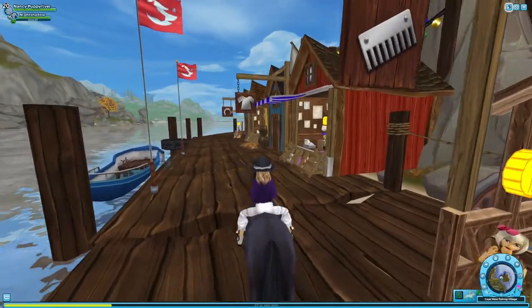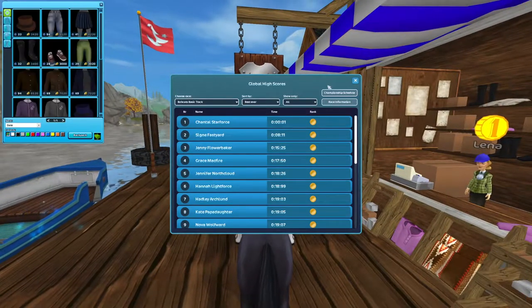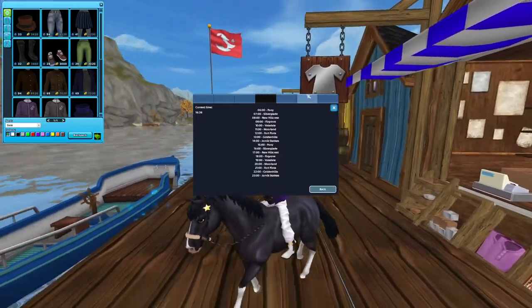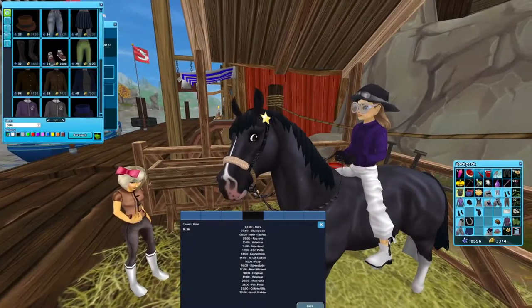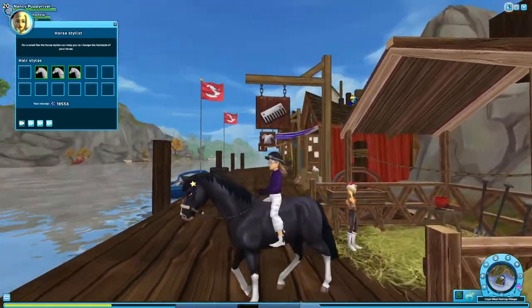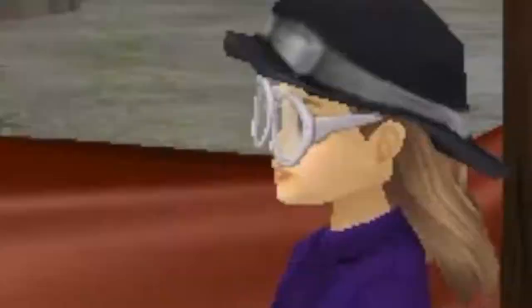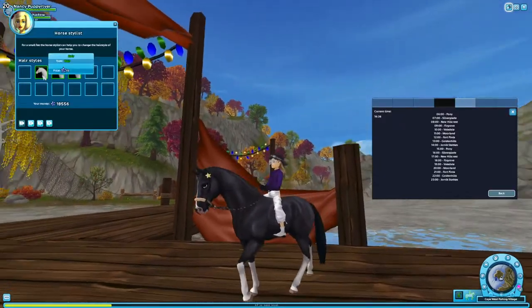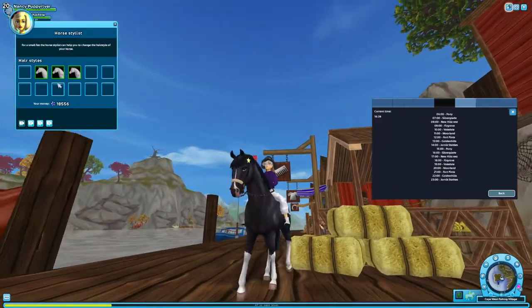I think I'm gonna go for the braids. There's this glitch you can do — it isn't even that bad of a glitch, it just lets you see the mane style better. That's the only reason I'm doing it; I don't really like doing glitches. You can now see this a lot better if the horse can lift its head up. This mane looks so pretty on this horse — it'll make me like it more.